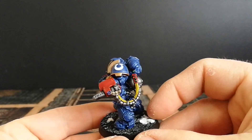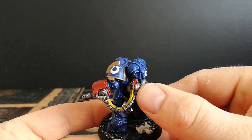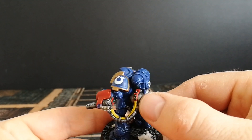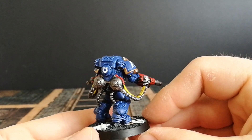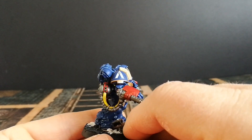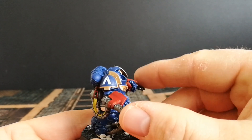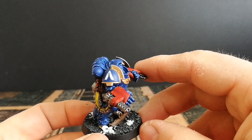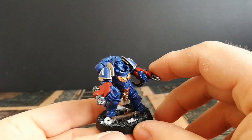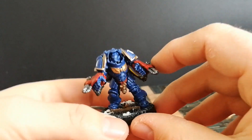I've got the transfers on — the old green symbol there. The pipes are painted, and the lenses I did as lenses; I don't know if they're meant to be but it looks alright. There's the green symbol on the back. These guys are classed as heavy support, which makes no sense to me — they should be the close support assault ones — but that's what's in the codex. Really nice model. Let's put him over here and pull the second one up.